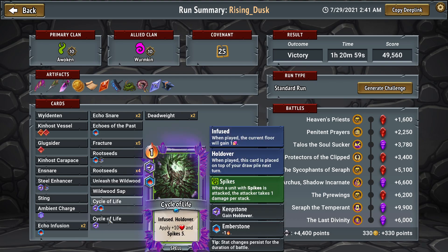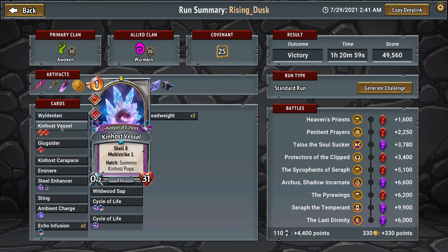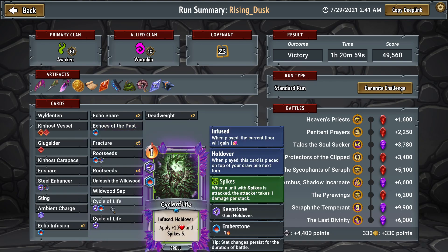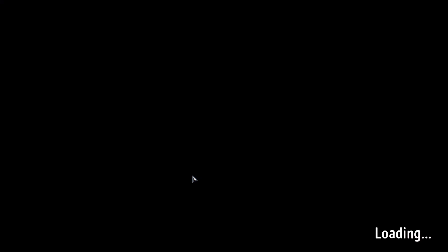The other issue is that I had three holdovers and an Endless in this run. We had Predator, one Thorn Lord, two Windleton with a Keeper of Echoes infused into a Kin Host Vessel, and an Endless Glugsider. But the Endless Glugsider with three holdover cards meant I was only drawing two new cards a turn at the divinity, so I never accelerated through my deck fast enough to see Unleash the Wildwood quickly enough. I should have dropped those holdovers to move through my deck faster — and that's ultimately what got me the victory in the replay.